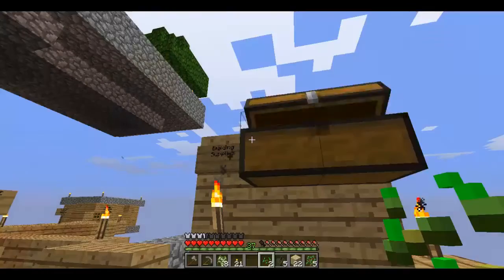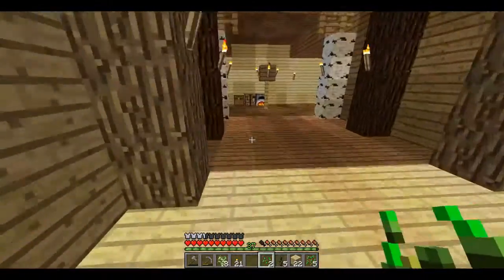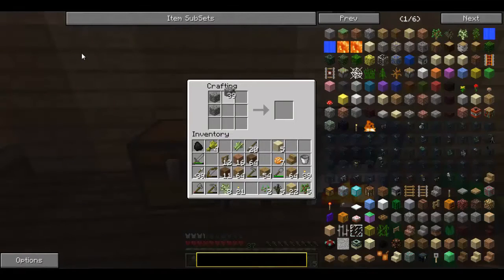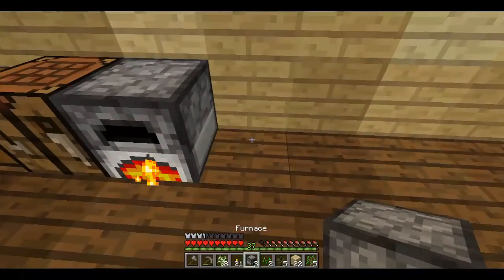I need stone - I've got stone, what am I saying? What am I doing? I'm crazy. Cobblestone. Let's go ahead and make four. I'll have four total furnaces.